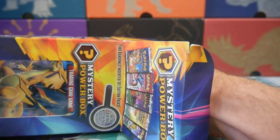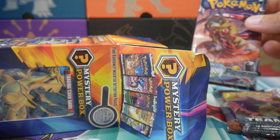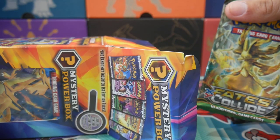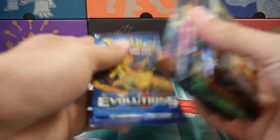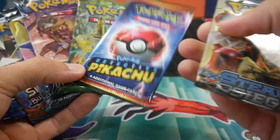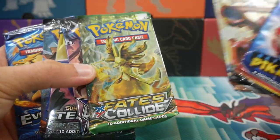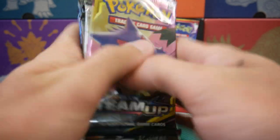The first pack is Burning Shadows — we're hunting for some Charizards today. We have a Team Up pack, an Ultra Prism, a Fates Collide, a Detective Pikachu, a Steam Siege, and then that front pack is the Evolutions pack. Seven packs total — Evolutions, Burning Shadows, Team Up, Ultra Prism, Fates Collide, and Steam Siege. Let's save the Evolutions for a bit later and go in that order, starting with Team Up.